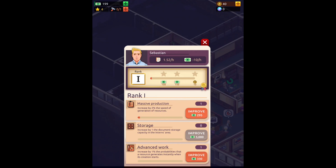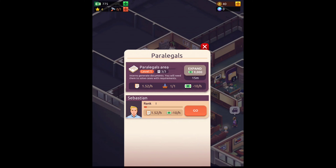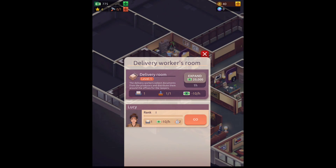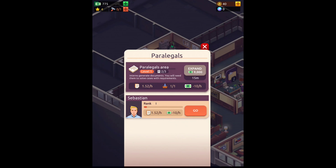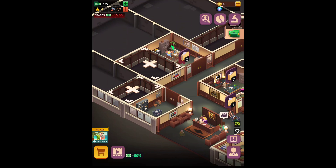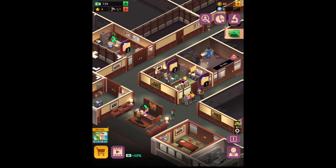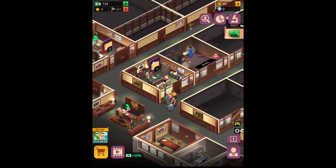We need to build the delivery workers room and also the paralegals room. Delivery workers are going to go between the offices and deliver all the documents, paralegals are going to do all the work, and the lawyer is going to make all the money — that's how it works.